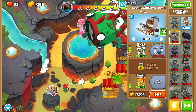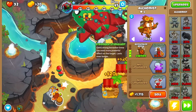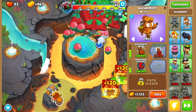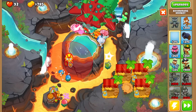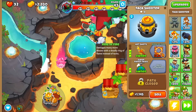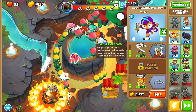Upgrade your boomerang monkey to MOA Glaives. Place down an alchemist as far to the right as possible and upgrade your alchemist to Berserker Brew and Perishing Potions. For extra defense, place down a 4-2-0 tack shooter next to your alchemist. Because the bloons are very fast this week, place down one more 4-0-2 boomerang monkey on top of the stone in the middle.